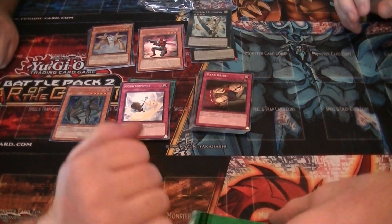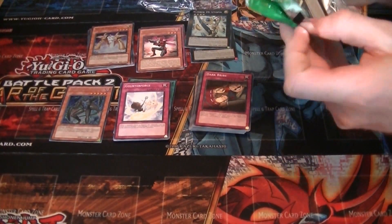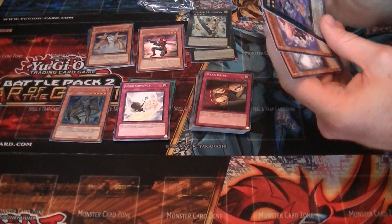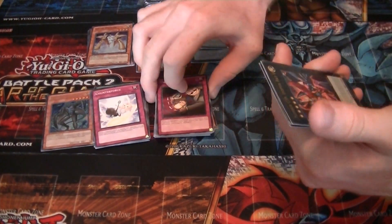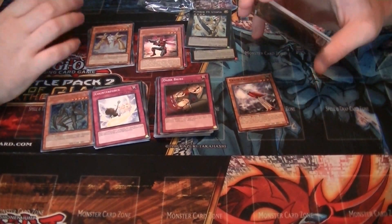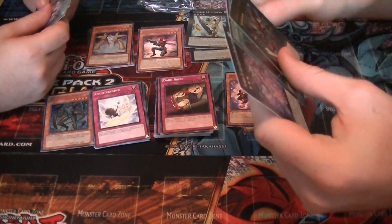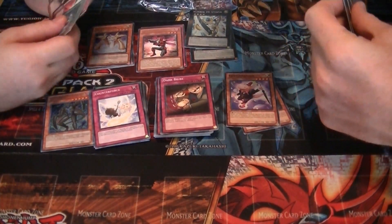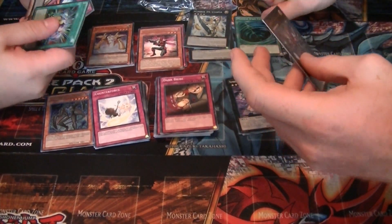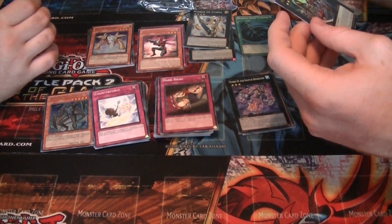Then we'll open these Power Packs. No idea what Puzzle is. There are a few foils — just two. The first common I got is Crane Crane, then a Gentle Mander. Number 30 Acid Golem of Destruction, a super rare Mystical Space Typhoon, and the ultra rare is Number C39 Utopia Ray V.